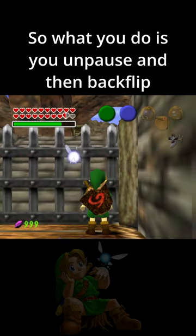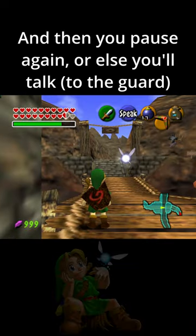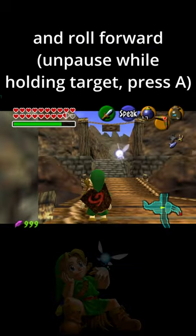So what you do is unpause and then backflip. Then you turn around. And then you pause again, or else you'll talk, and roll forward.